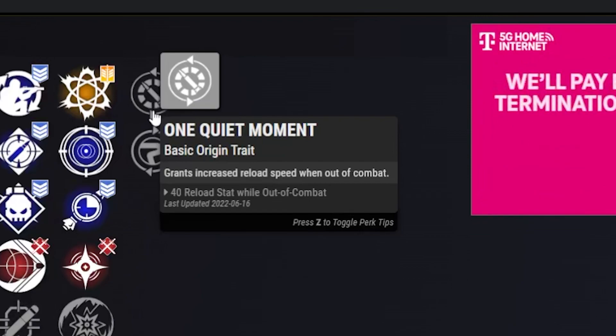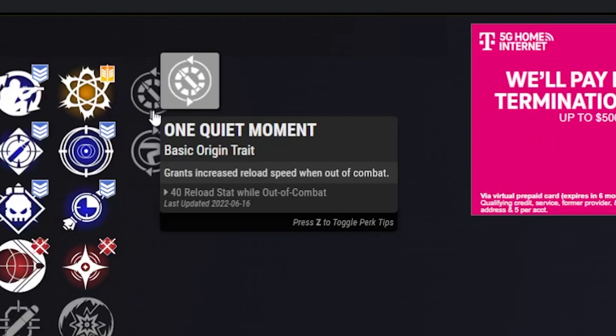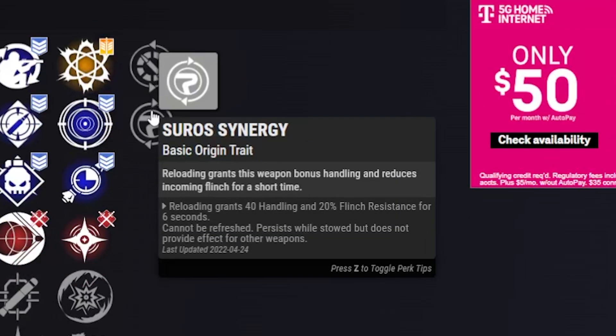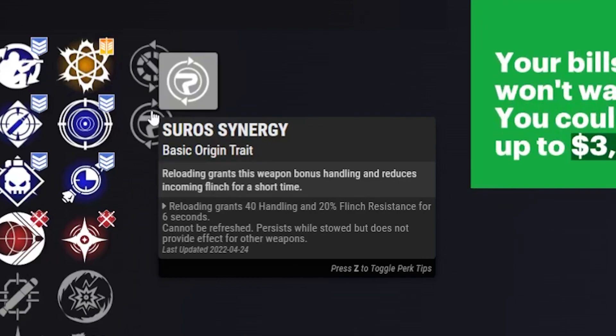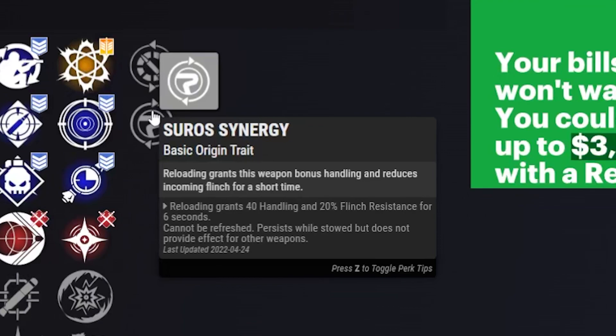One Quiet Moment gives plus 40 to the reload stat. Our next origin trait is Suro Synergy — one of the reasons I like this rocket — reloading grants bonus handling and reduced incoming flinch. We get that nice plus 40 to handling and 20% reduced incoming flinch.